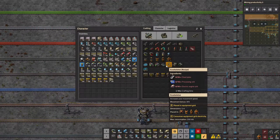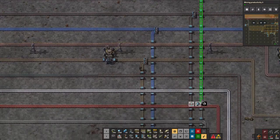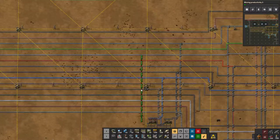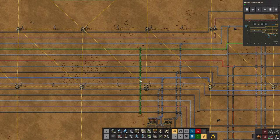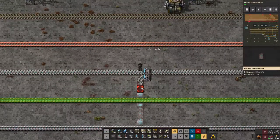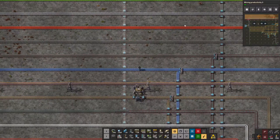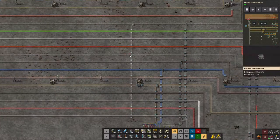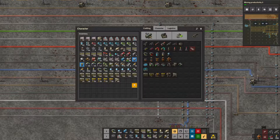Steel, processing units, electrical engine units - this is at the top. These are just a pain to build now, so I just get my bots to do it. It would probably make more sense to have my other belts going horizontally go underground, but I'm fine. I like how long and nice it is.